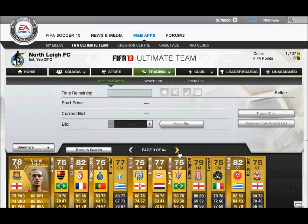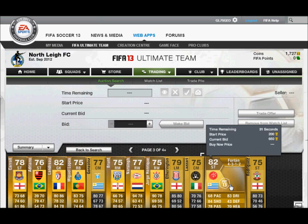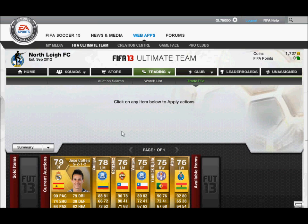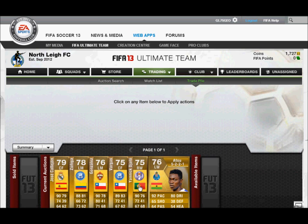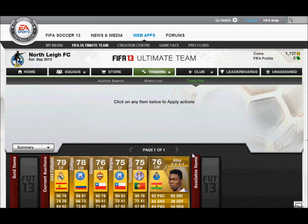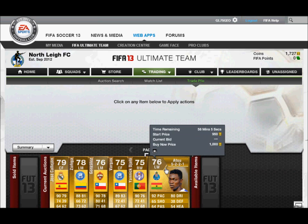And then you buy all these players and then you come to your trade pile — I've got a few selling here, you can see them. And if they don't sell, you can always quick sell them for 600 or 650 coins, so you can get your money back easily if they don't sell, which is quite good. So it's a win-win situation really with this method of making money.